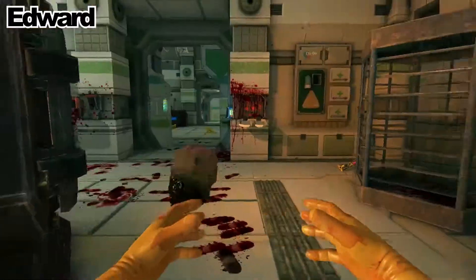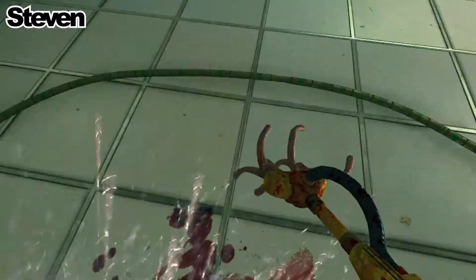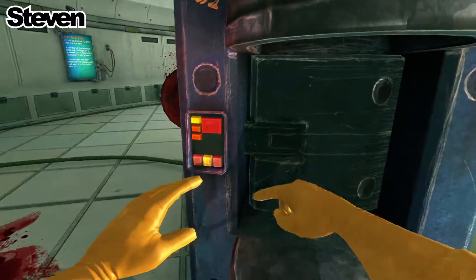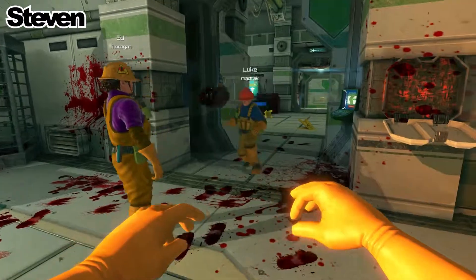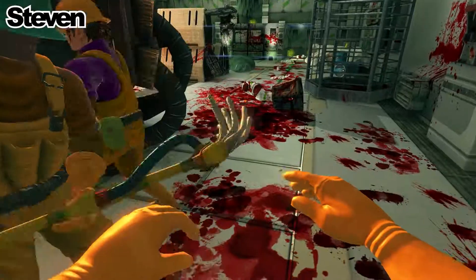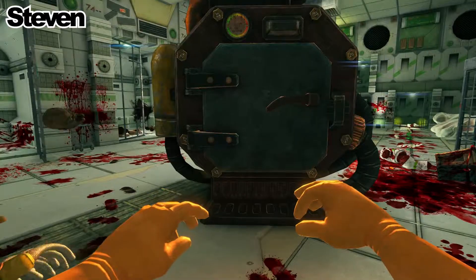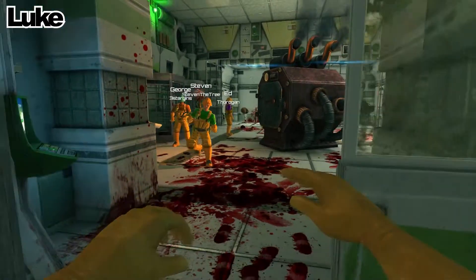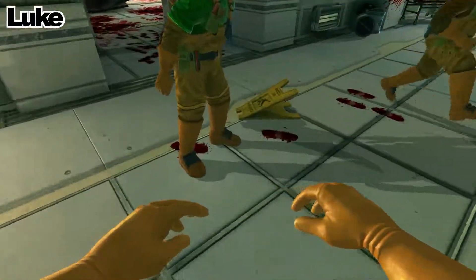Okay everyone, meet in the incinerator room - I want to show you something. My mop is all bloody. Everyone into the incinerator room - is everyone here? Ed, leave that behind. This is my friend, he is called Terry. Can anyone else see that repeatedly flying through? Ed, leave it behind! I want to show you guys something.